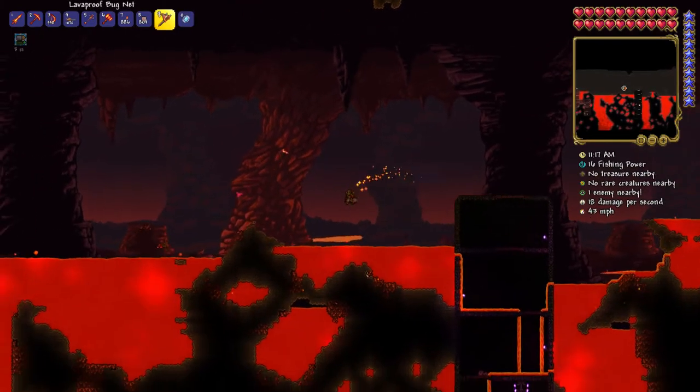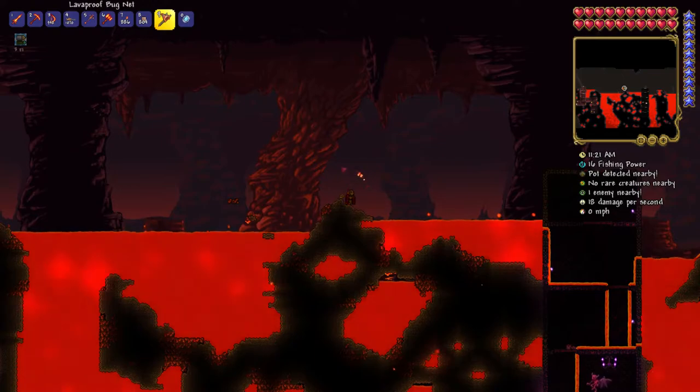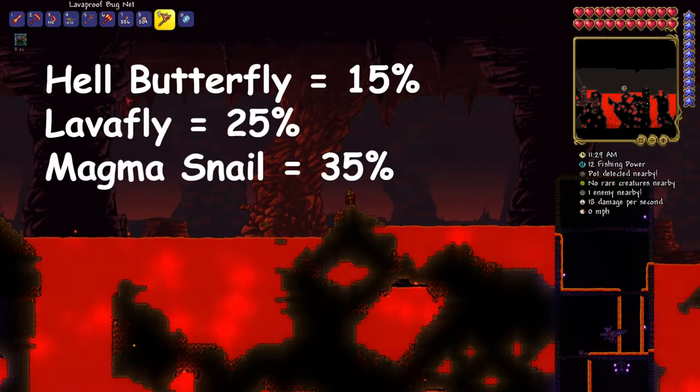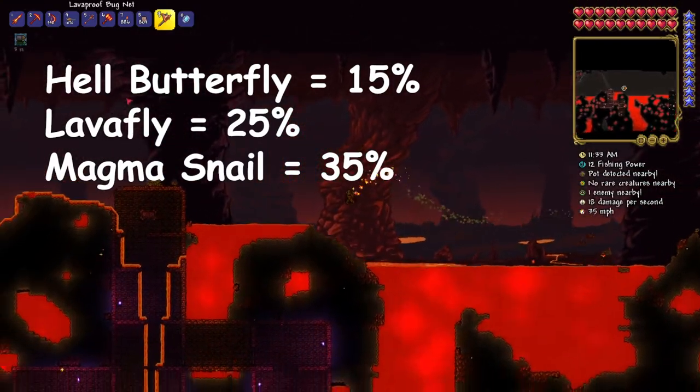Here you can see one of the first critters — this is the lava butterfly. You're just going to be able to find them anywhere throughout. They are the worst one of the critters but they still work. Any of them do work. This one gives you a 15% bait power compared to the other two's 25% and 35%.